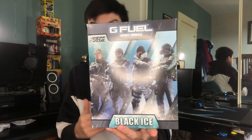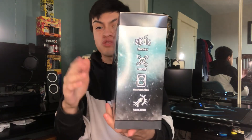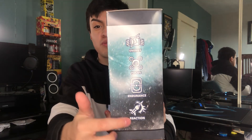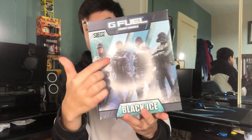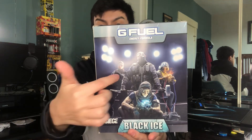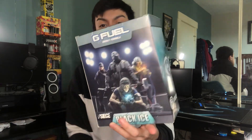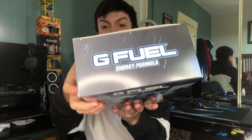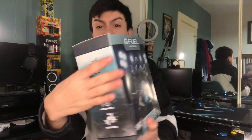This is the collector's box Black Ice edition for Rainbow Six Siege. We have some operators up front — Jaeger, Frost, Twitch, and Ash, representing big operators a lot of people use. The perks and benefits are listed there. On the back we have a different design with Sledge, Bandit, Ash, and Valkyrie, plus the G Fuel logo — an amazing design with the Black Ice theme really popping out from the sides.